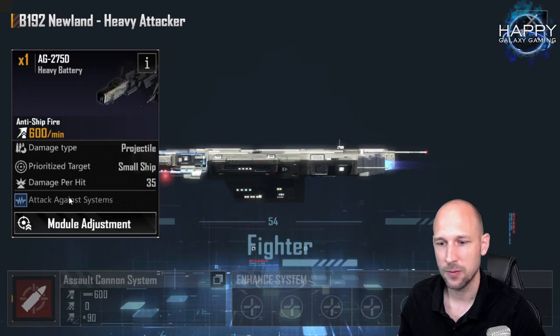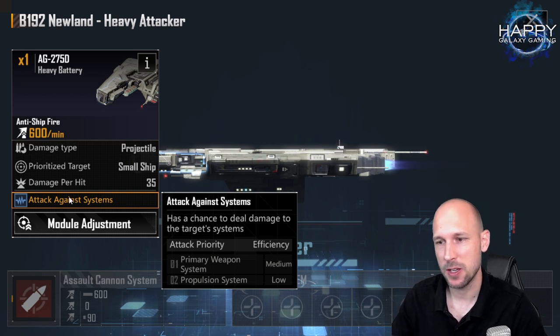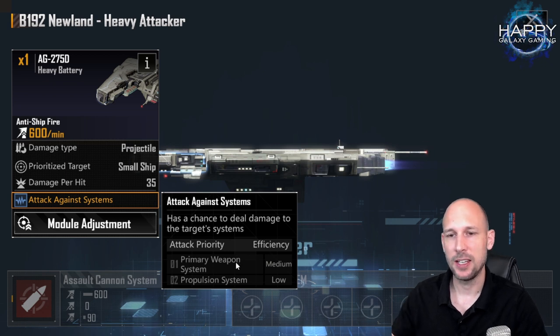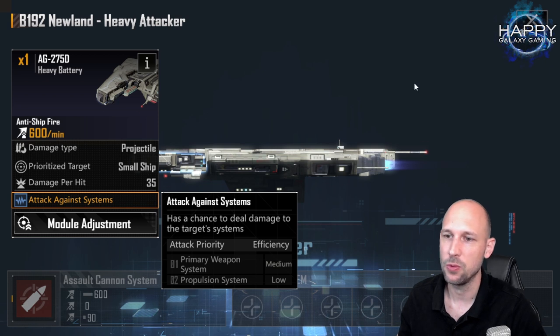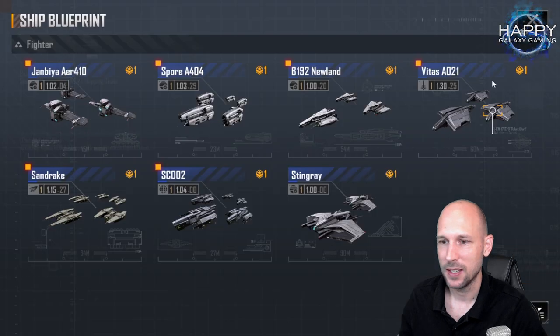We also have the New Lander — the B192 New Lander — which I think is one of the underrated ships in our fleet. It doesn't look so good on paper, but every time I use it, it performs surprisingly well. Its priority is still the primary weapon system first, and the propulsion system second, so that is a pretty decent boost for the B192 New Lander.